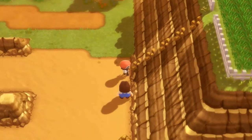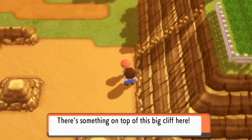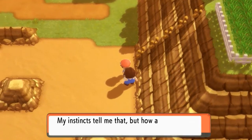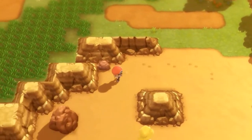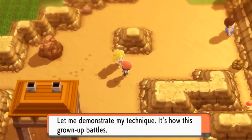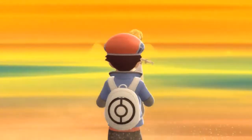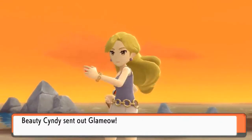There are some boulders here that you can actually climb, but unfortunately we don't have the HM move for that. Talking to an NPC — he says there's something on top of the big cliff but he can't figure out how to climb up. Well, you need an HM. So let's go ahead and battle some more trainers, because that's what we do — we battle trainers and win glory.